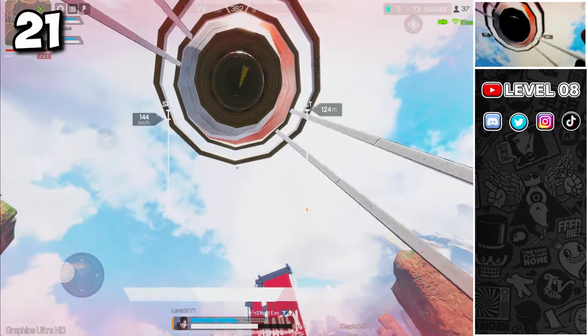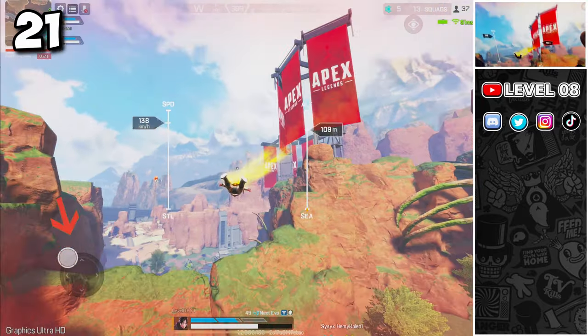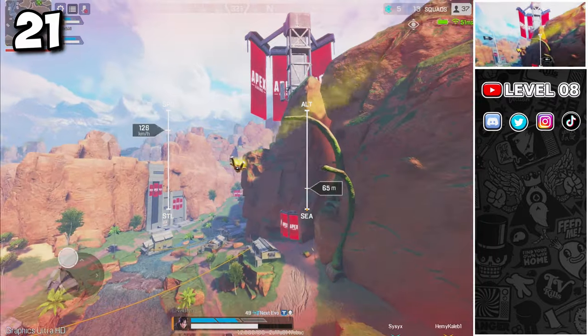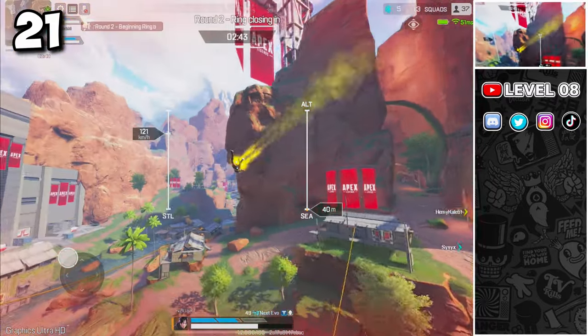If you position the joystick in the top left part when flying, you can fly higher and longer. This is an excellent way to fly over mountains and buildings like this one in Kings Canyon.